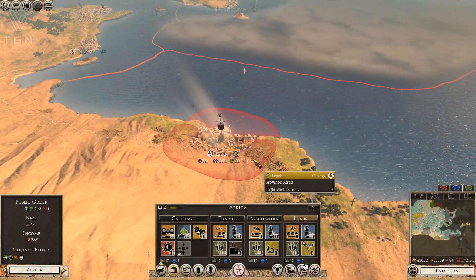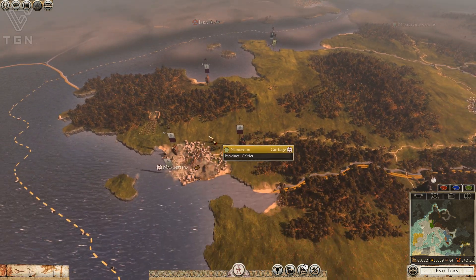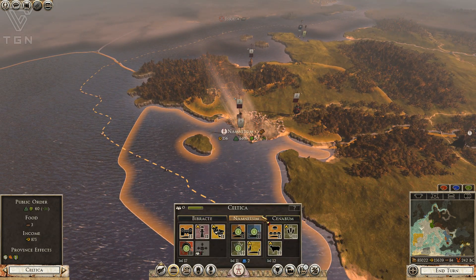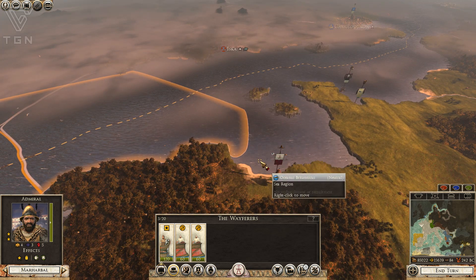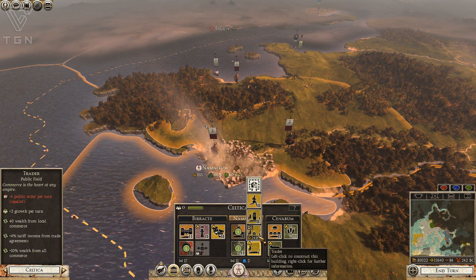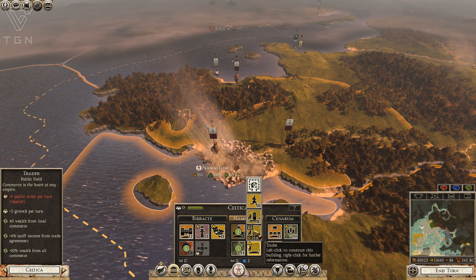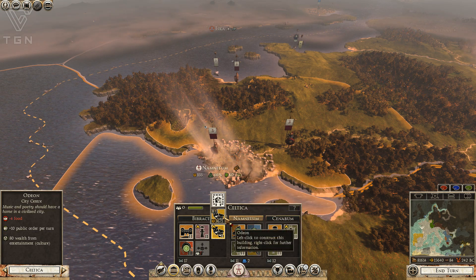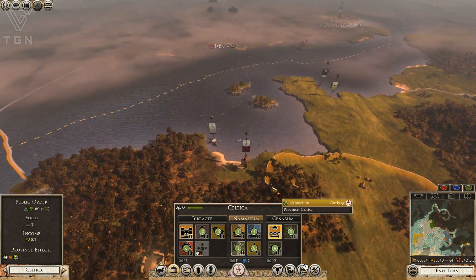It'd be kind of neat if they could do that thing with all the major factions like they did with the Romans, where they levy up more troops in response to your invasion. It is a cool mechanic against the larger factions. Four turns till we get the port we want. Since no one over here is expecting me to be at war with them, I could probably just sneak across with a few ships and then build ships to support later — so that's probably what I'll do. Let's kind of max out this province — build the Odeon, upgrade the farms.